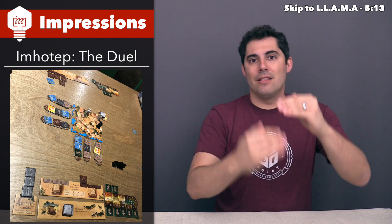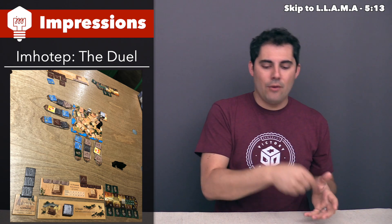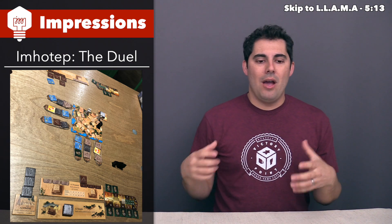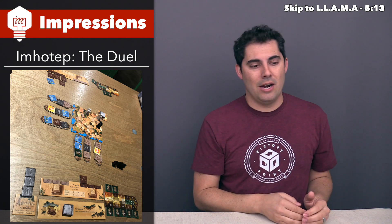Much like the original Imhotep, you're trying to use these tokens to work on several different minigames. In the original game, the boats docked up against the minigames themselves. In this case, the boats give you tokens which then go down onto the minigames. You have different options like putting tokens down onto an obelisk, which you're trying to make as tall as possible.